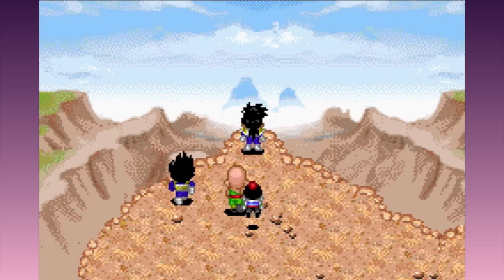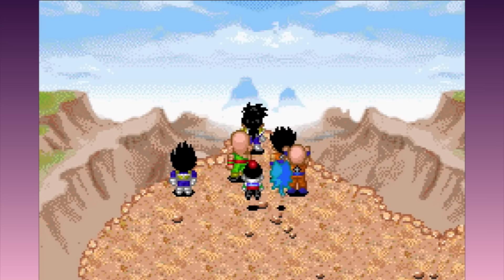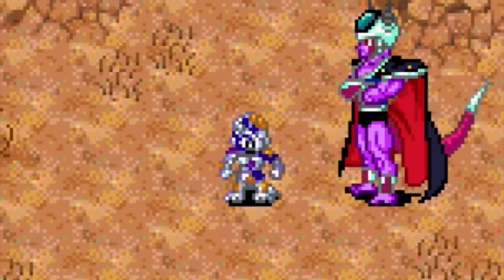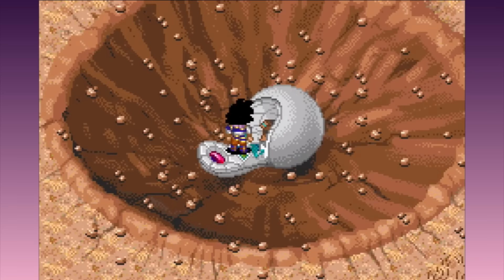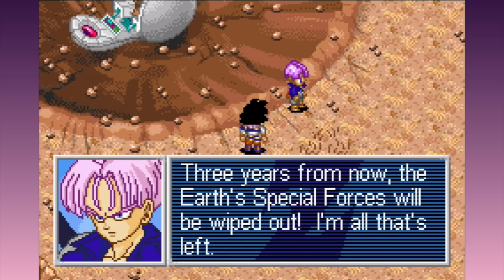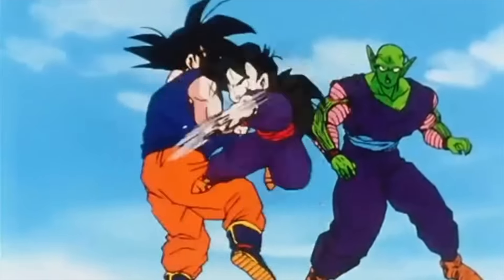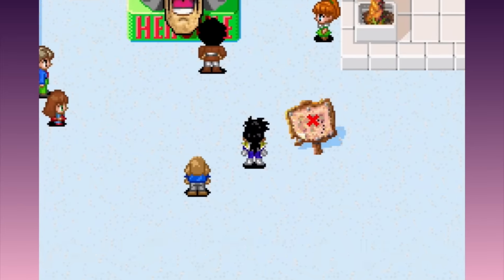The game is also very faithful to the source material - the Z fighters arrive to intercept Frieza only to see Trunks cut the villain in half, and there's even a cool little animation for it. So Goku arrives and Trunks tells him to prepare for the arrival of the evil androids three years in the future.